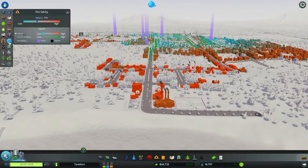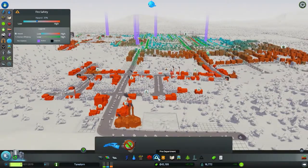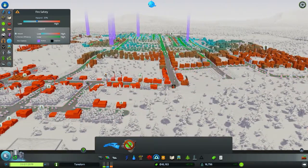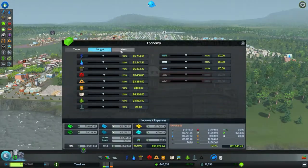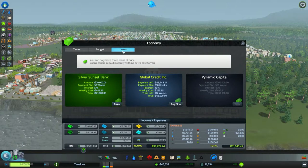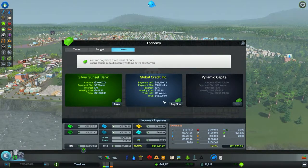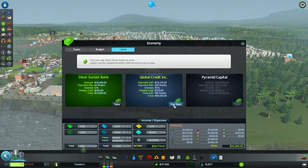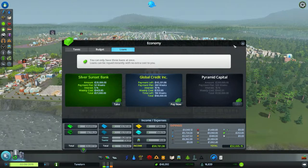Un autre endroit qui me pose problème, c'est les incendies. Est-ce que j'aurai assez d'argent ? Pour un grand poste, il faudrait que j'économise pour en faire un grand que je vais mettre par ici. Au niveau de mes emprunts, il y en a toujours un que je n'ai pas remboursé — il reste 45 000 à payer. Je pourrais le payer maintenant pour faire un autre emprunt de 20 000, mais c'est un peu con. Je vais le laisser s'embourser gentiment.